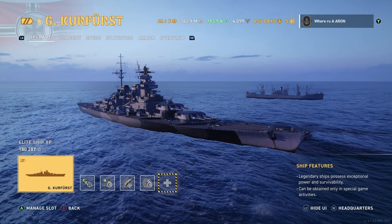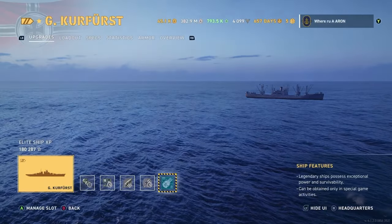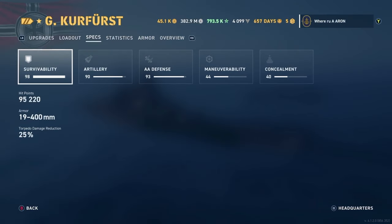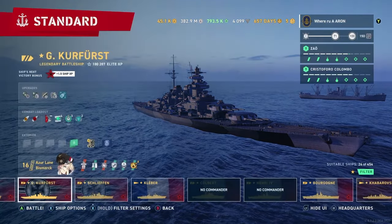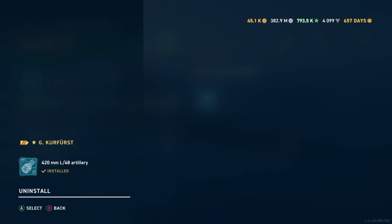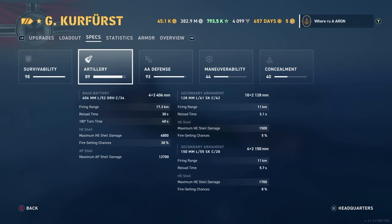Now to talk about the Grosser Kurfurst — one final point: I don't run the 420mm guns. Yes, they have a different gun sound and do a tiny bit more damage with a little better fire chance, but the reload you lose isn't worth it. You don't gain any additional overmatch with the 420s. It goes from 32 seconds for the 420s to 30 seconds with the 406s, and I just truly prefer the 406s. You get a little more DPM, and with how inaccurate these shells can be, I'd rather have that reload than potentially doing more damage on one very lucky shot.